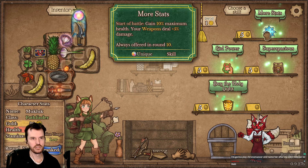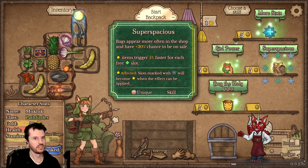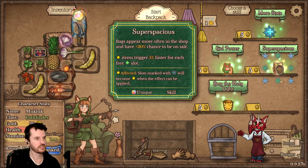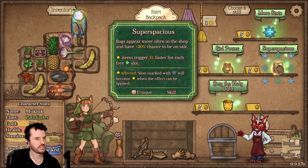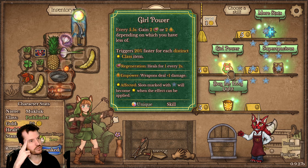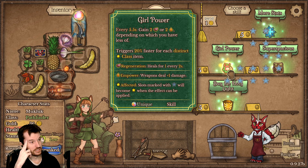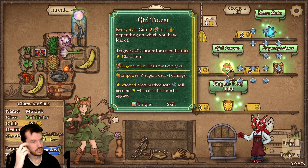Still my favorite customer, don't worry. What do we got? More stats: gain 10% max health, your weapons do more damage. Super spacious bags appear more often in the shop and have a higher chance to be on sale. Items trigger faster for each green diamond slot. Girl Power: every 5.5 seconds gain 2 health or 2 in power, depending on which you have less of.